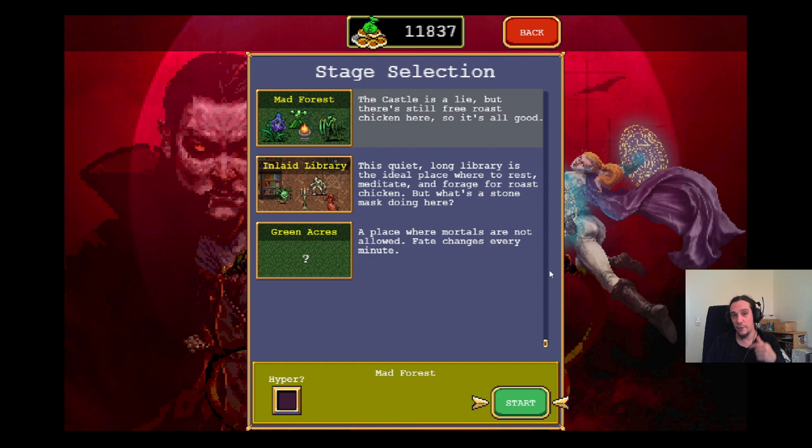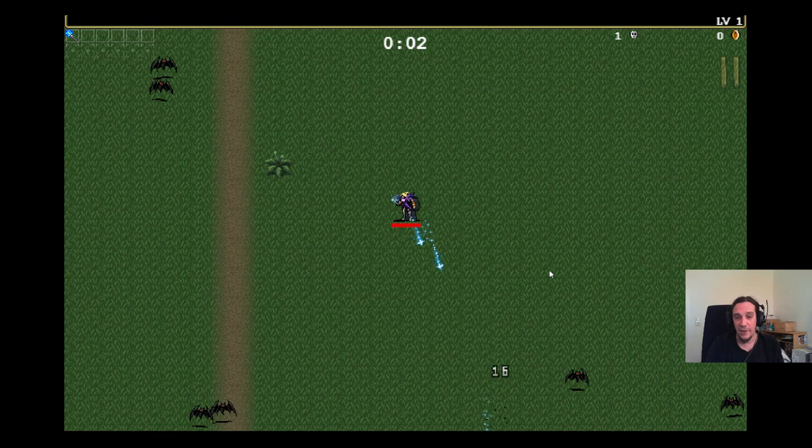You will find timestamps for all the topics in the description box, so you don't need to watch the entire video. If you want to keep out of spoilers, just turn off the video — I put the evolution part at the end of the video for a purpose. Let's get started.